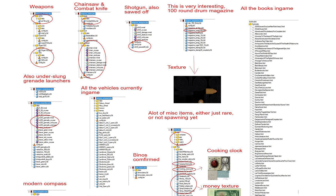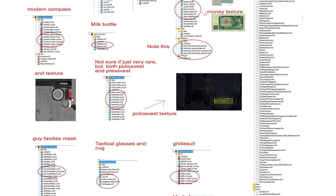And you can see some awesome stuff like the AK-74, Rugers, the chainsaw, combat knife, sawn off shotgun, 100 round drum mag, all the books that are in the game, modern compasses, milk bottles — all kinds of stuff. The link is in the description down below.